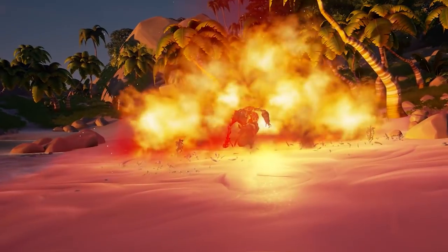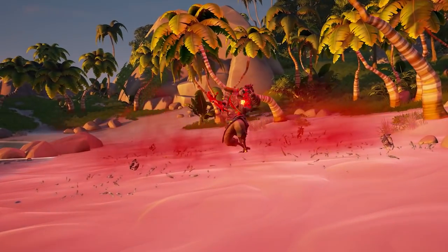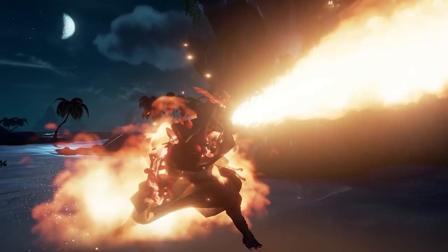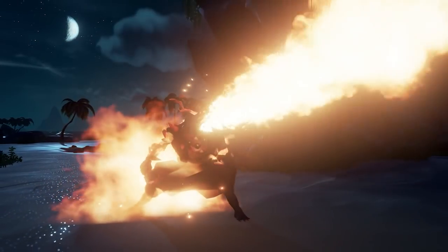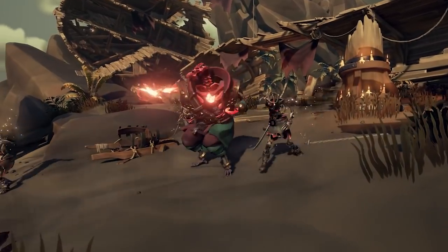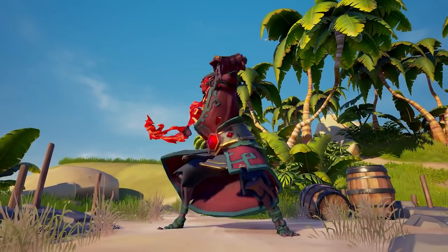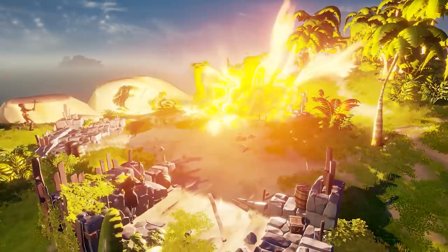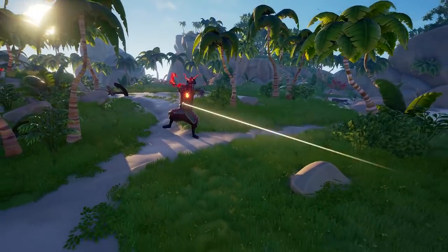This whole fight will take around the same time as an average fort, although you can speed that up significantly if you have kegs around or utilize some cannon shots. Cannon shots aren't the best way to go about this, but if you have extra resources I highly recommend using them. Aside from that, working out the attack set and going in with a sword during the times you're not being targeted by the Ashen Lord is likely the best way to deal a lot of damage over time.